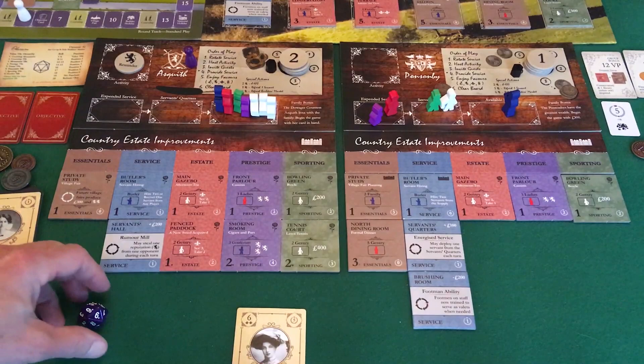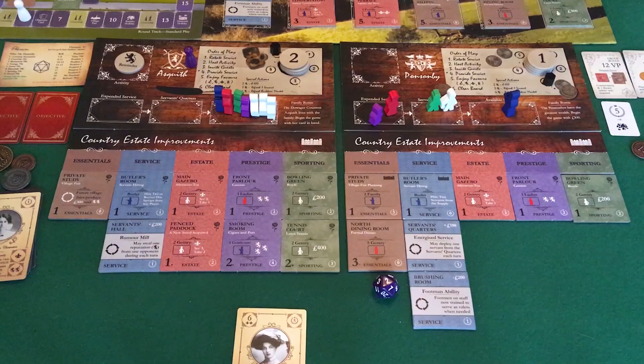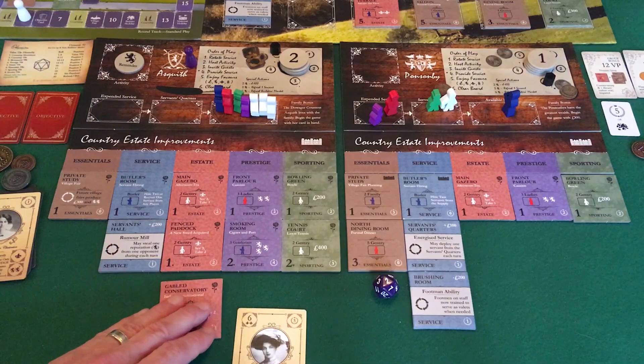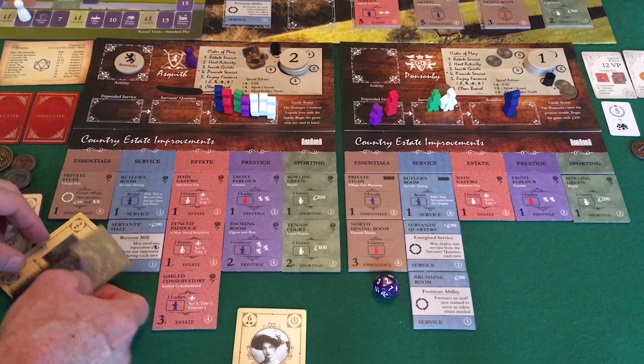They can steal a reputation — so they steal a reputation, I go down and they go up. We do their roll. No courtship monument, but we get to a courtship tile — yes there is, but there's a tennis court and they can't duplicate. So we go past that courtship tile to a monument tile — no. Prestige tile — no. Estate tile — and they get the gabled conservatory. My gamble! I forgot about the gable. And they get two casual guests.